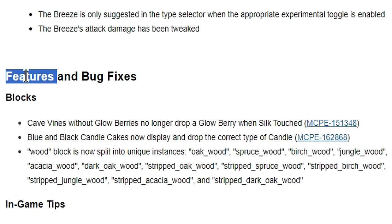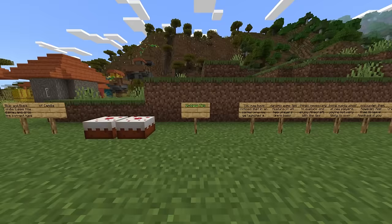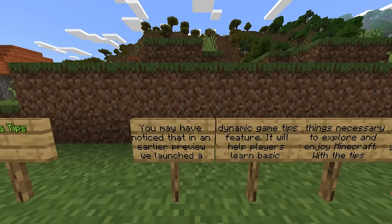There was also one more change under features and bug fixes: wood blocks are now split into unique instances — for example, oak_wood, spruce_wood, and so on.